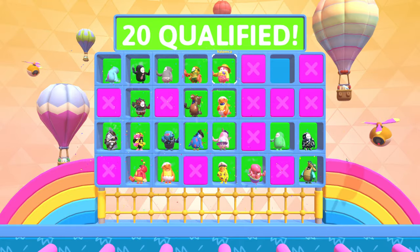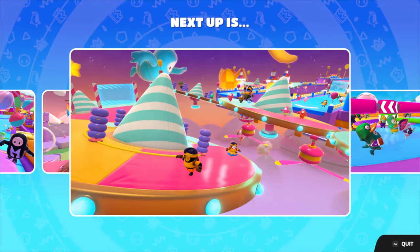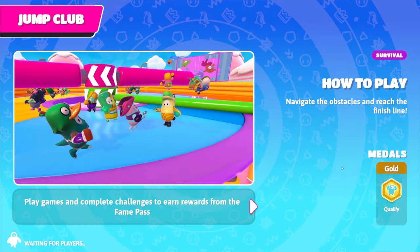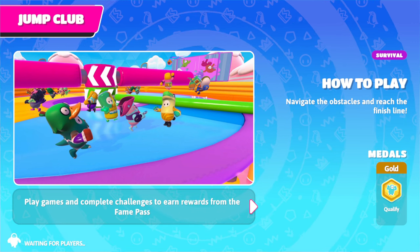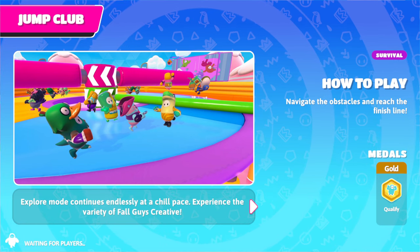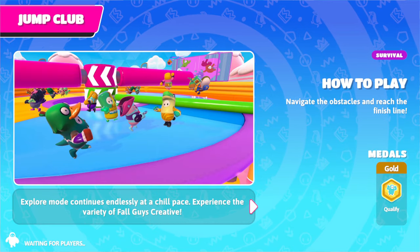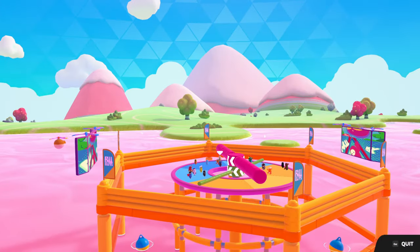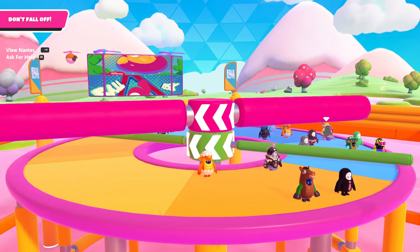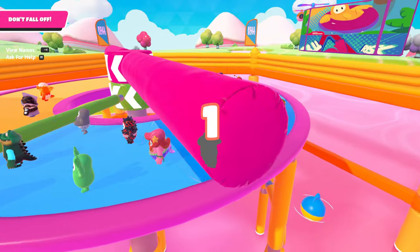I need to customize my guy better too, but I've got very basic customization stuff right now. How to play: avoid the obstacles and reach the finish line. This continues — Explore mode continues endlessly at a chill pace, experience a variety of Fall Guys creative levels. Okay, jump over the spinning beam and avoid falling into slime. Oh, it's different from what it said about reaching the finish line.